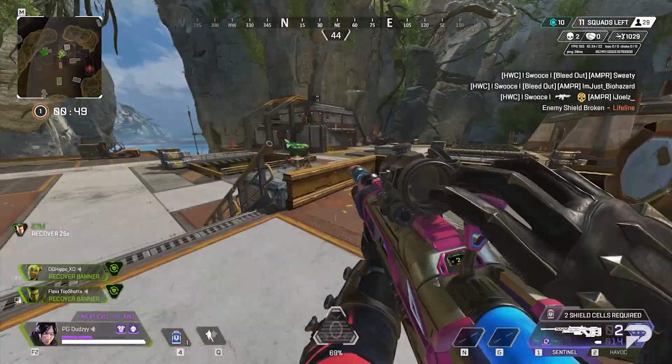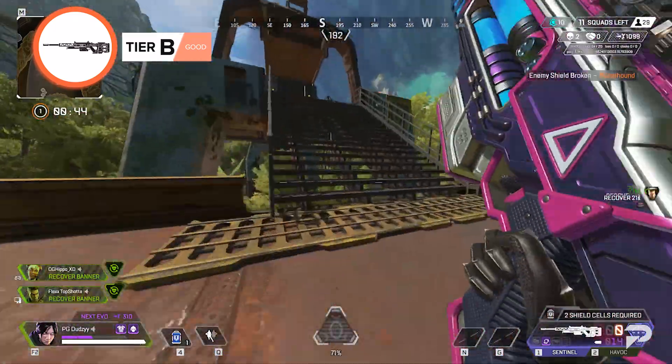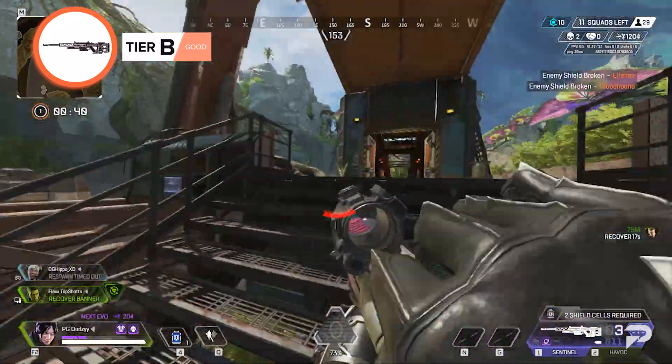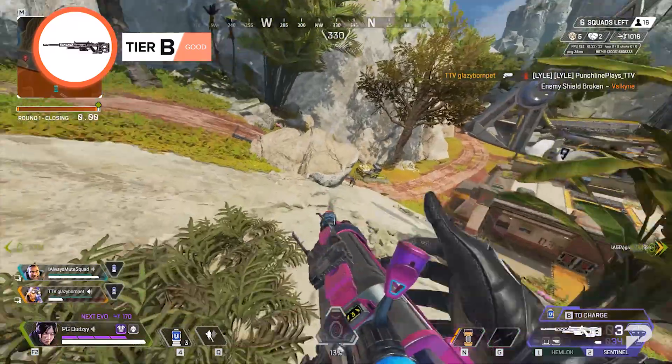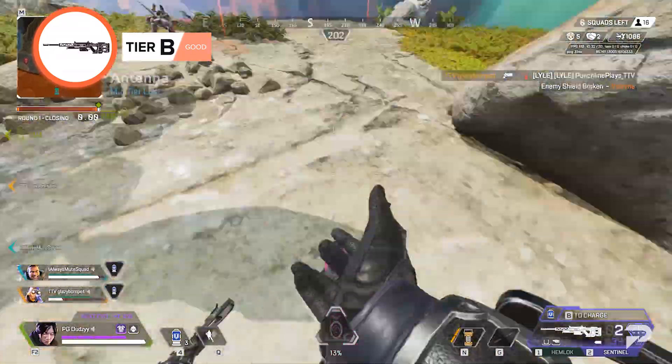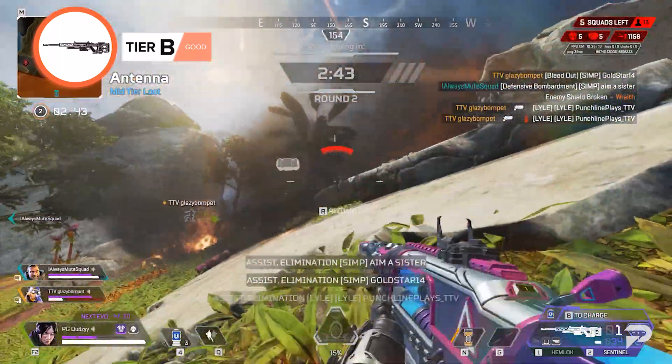Sentinel. The bolt-loaded Sentinel requires a player with good aim. If that sounds like you, this weapon is just as good as the Longbow. It's a strong sniper that can eliminate teams from afar in the right hands. Charging your Sentinel with shield cells makes the weapon very powerful, but this is only limited to a small number of shots.